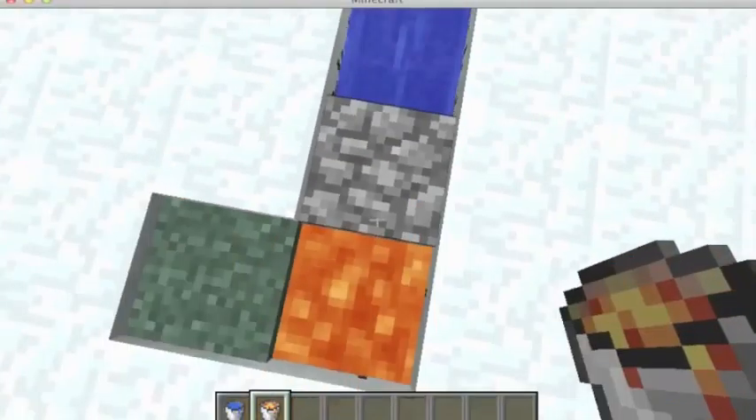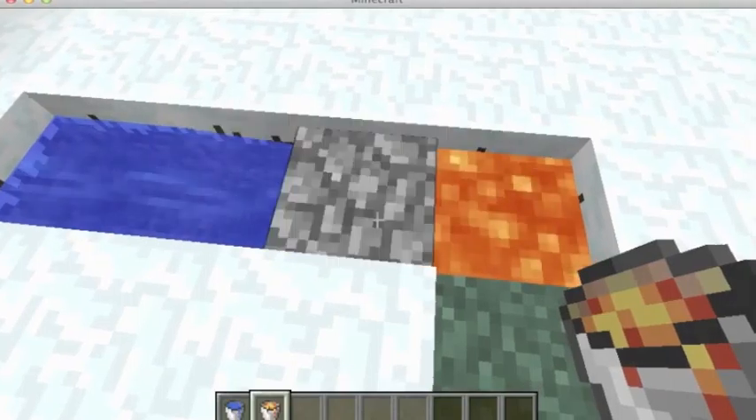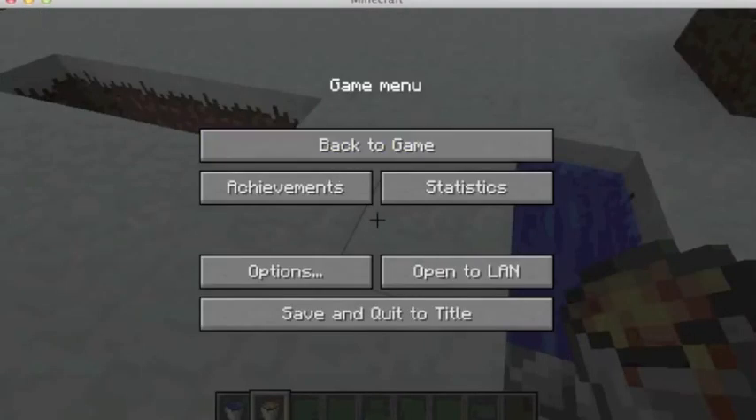First you want to take four holes long. So what we're going to do is dig one on the end — this one we're going to put water, it's going to be like that, we're going to put lava right there, and this one here.